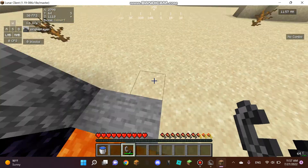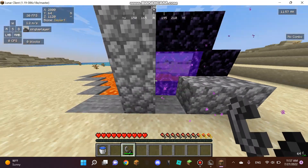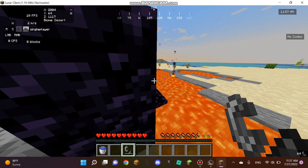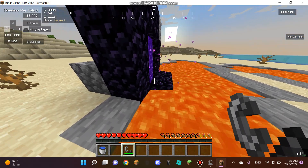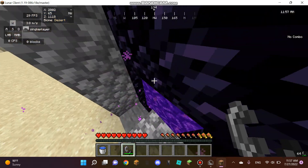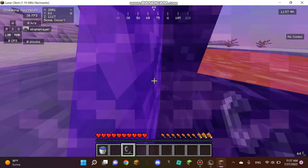One bucket of water, seven to six blocks, and a flint and steel. If you don't have a flint and steel, you can put wood right there so that the lava burns. Yeah, that's gonna be it, that's all you need.